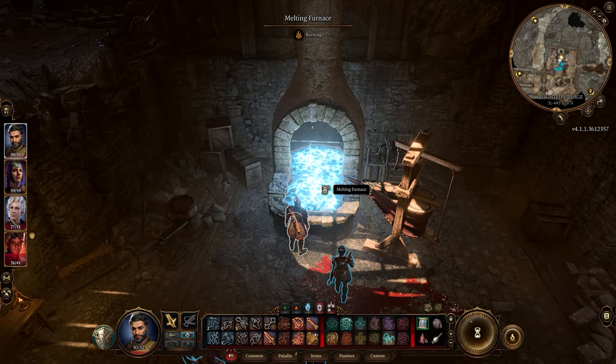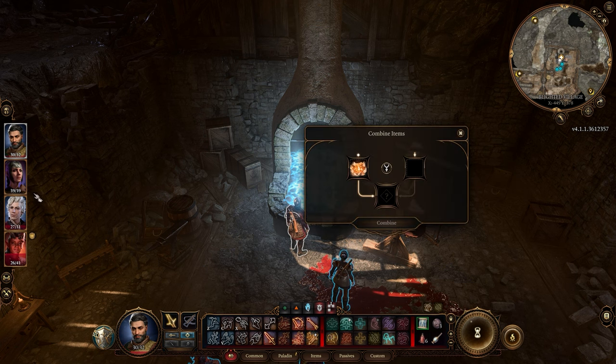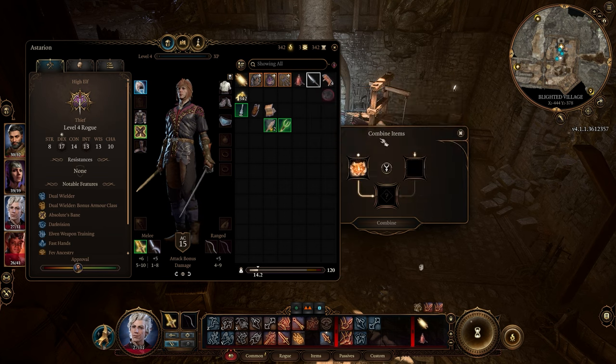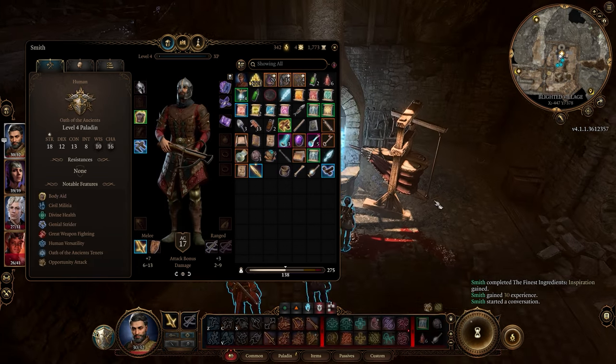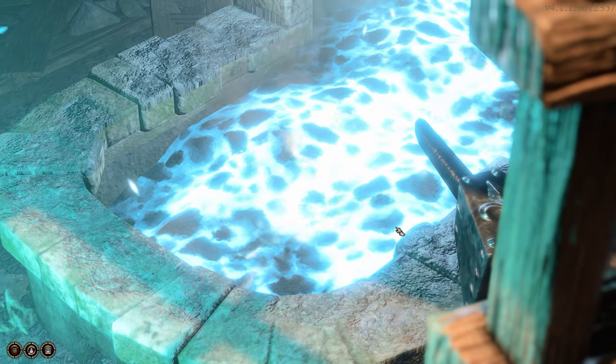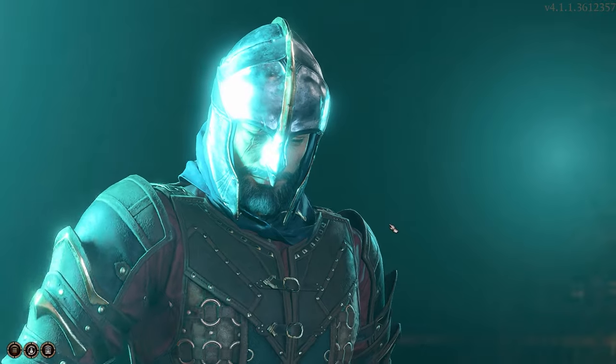You can only put three weapon types in there — I think it's a dagger, a great sword, and a sickle. Anything else doesn't work. So depending on what weapons you're using you'll want to do one or the other. I think you can only make one so just pick accordingly. I chose the dagger — it was okay but you'll replace it relatively quickly.